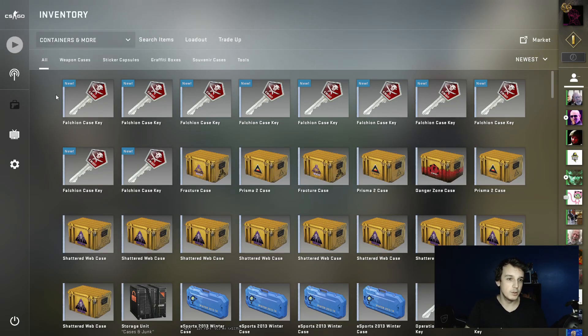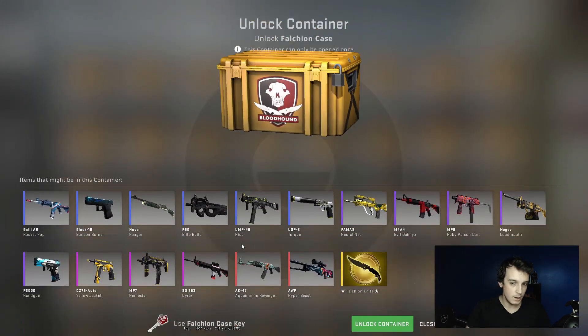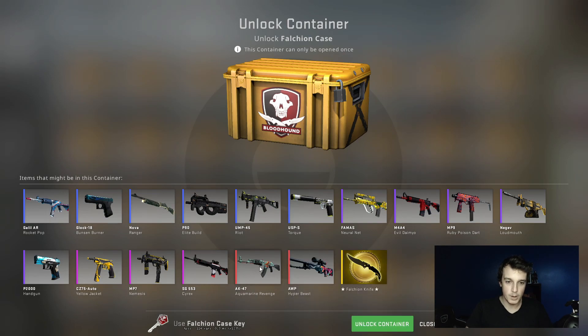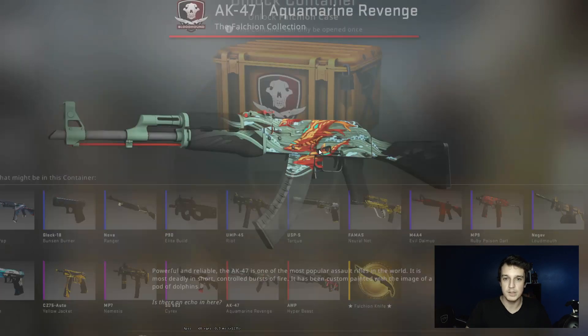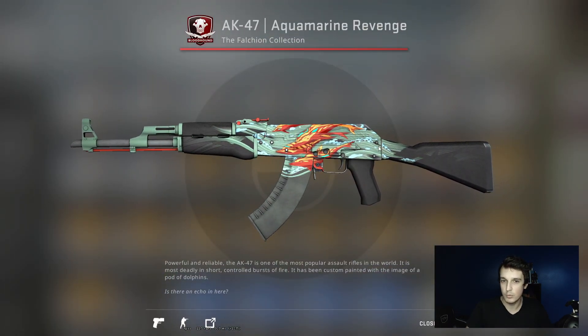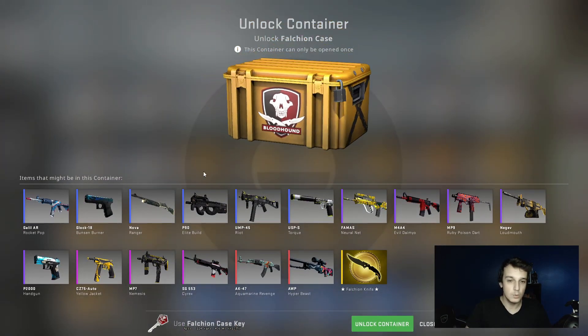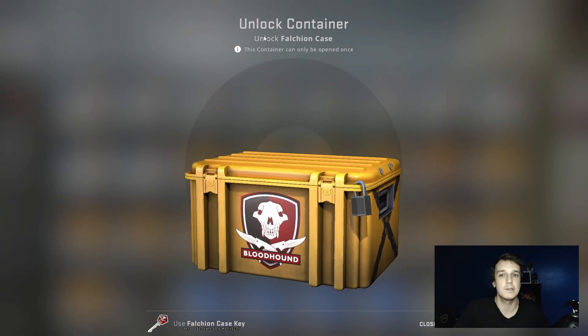Hello and welcome to another weekly case opening. This time we're going to open some Falcon cases. I haven't opened these in a while. Out of the two reds — the AK-47 and the Aquamarine — in a StatTrak version the Aquamarine probably is worth more money. So let's see if we get something this week.